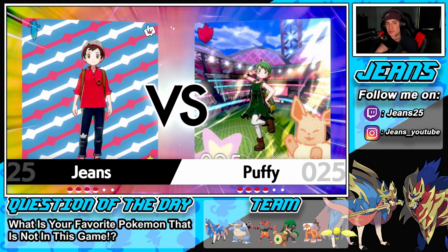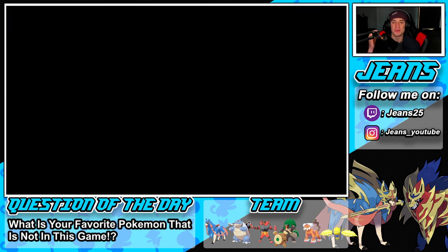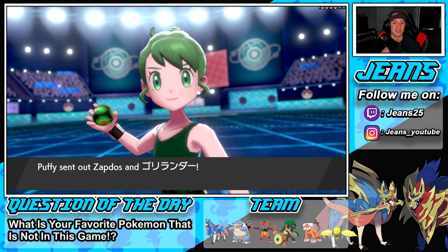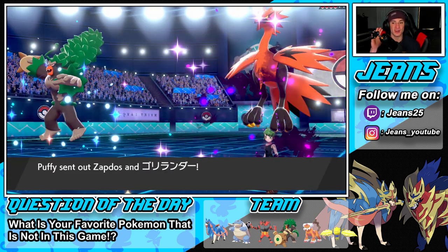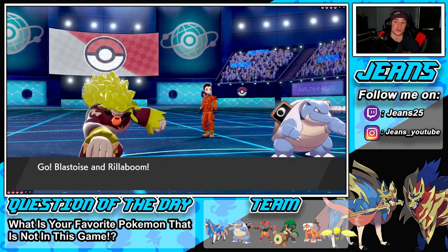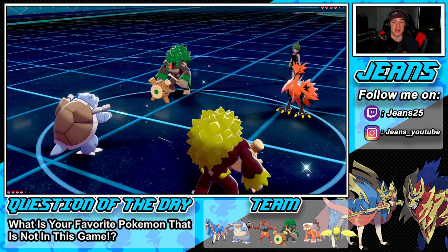When are they going to add Ice typing to Suicune? It's been Water type this whole time and it should totally be Water and Ice — it has like a little ice spear on its head, it's crazy. But anyway, the opponent goes with Galarian Zapdos and Rillaboom. We're going Blastoise and Rillaboom. I'm going to have to Fake Out the Rillaboom and swap here.